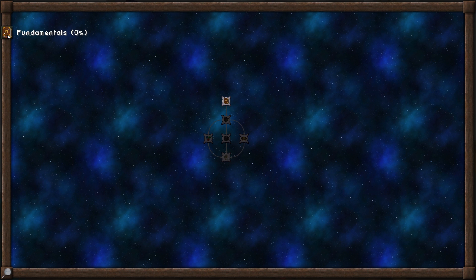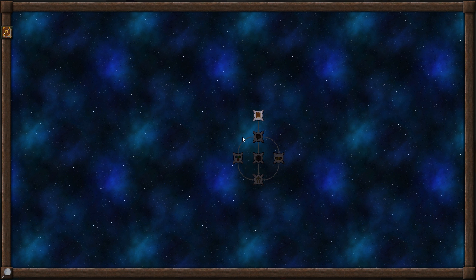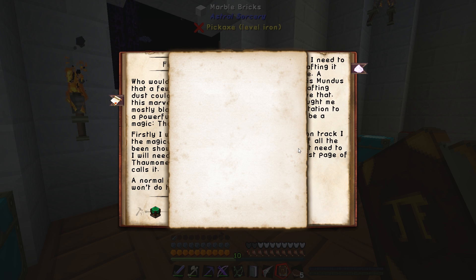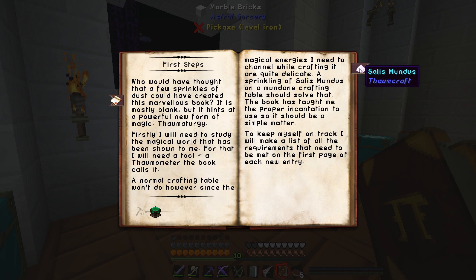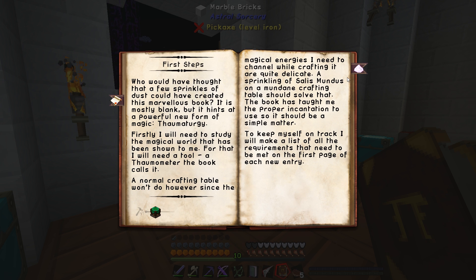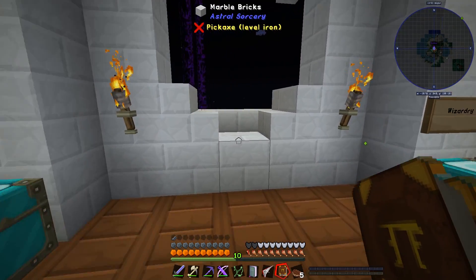I will open the book up and we have a whole book to explore. Fundamentals — zero percent — first steps. We'll look in the first steps tab: we now have types of knowledge, research complete. On the left we have our knowledge totals, which is none yet. On the right we have the recipes — Salus Mundus, different to what I did but it worked — and then we have a quest: we have to make an arcane workbench.